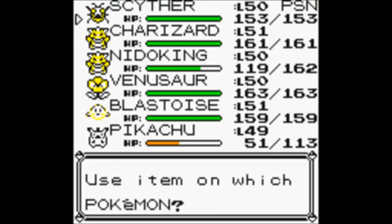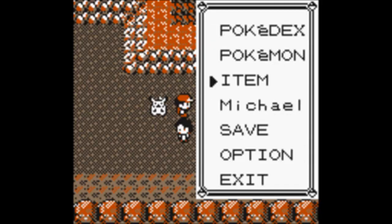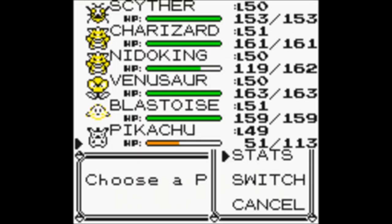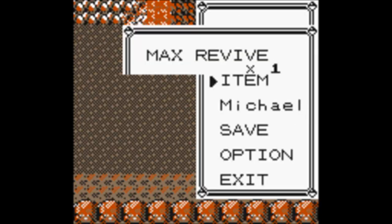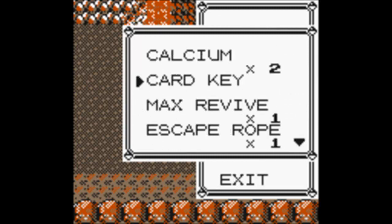So I'm gonna use a Full Heal to heal up my Scyther. And now the only Pokemon that's not at level 50 is Pikachu, so I'll put him at top. Let's see how much — 3000. That's nothing. Let's put Pikachu up top, cause he is epic. Sort of. But let's just heal him up in case he doesn't die.